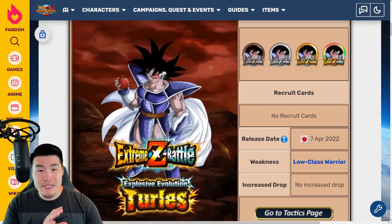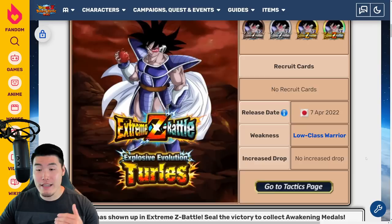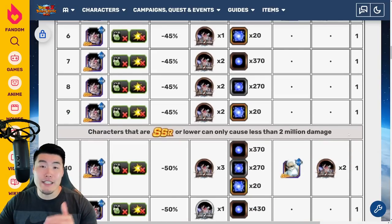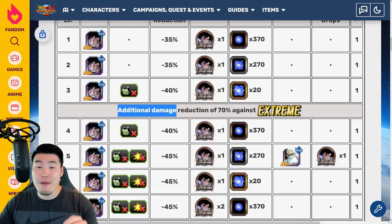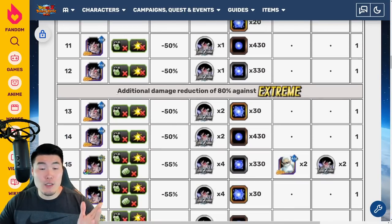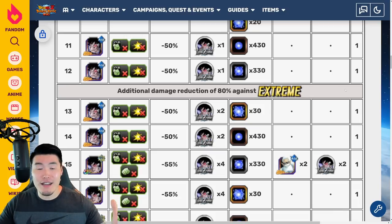Let's start with the Xtreme-Z Battle event first. The weakness is going to be the low-class warrior category. Getting into the levels, it's your standard 30-level Xtreme-Z Battle event, so you're getting one Dragonstone for every stage, some Xtreme-Z Awakening Medals, some AGL Orbs, and also some AGL Kais. One important thing to note is that he's getting, after level 3, additional damage reduction of 70% against all Xtreme-type units, and then after level 12, he's getting 80%. But aside from that, he doesn't get any additional damage reduction against specific types, so you have more flexibility in your team building compared to other Xtreme-Z Battle events.